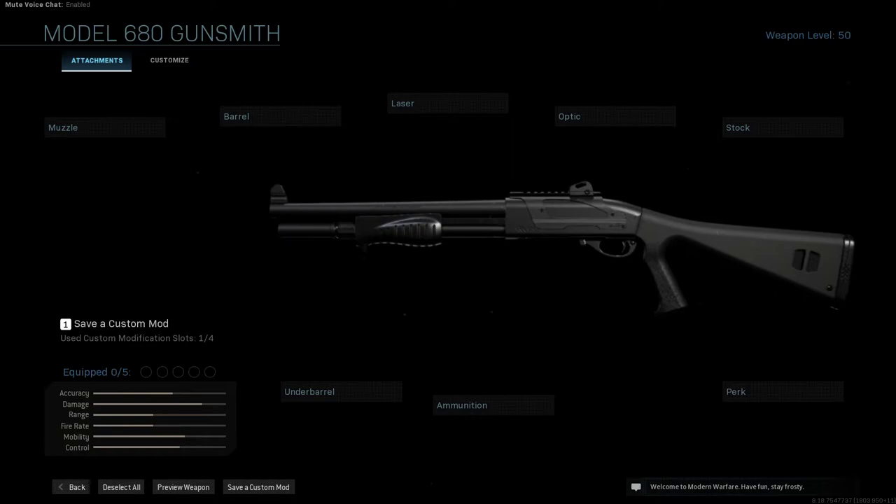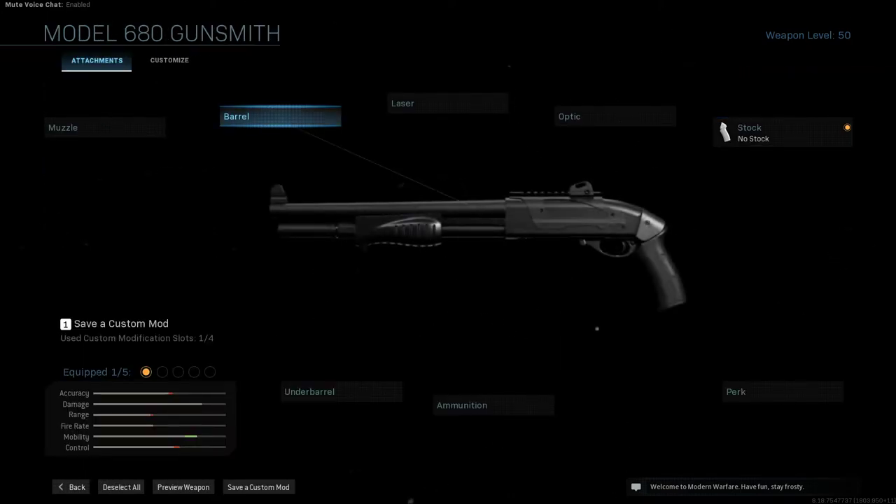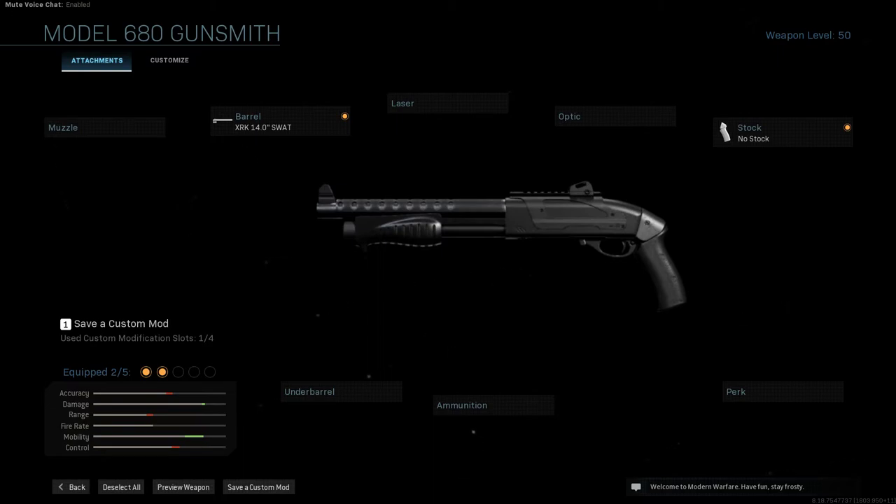The Ithaca 37 stakeout, or short pump, is probably the one in this list you're really going to get to make a good example of. You're going to use the XRK 14-inch Squat and the no-stock attachment — that's it. Those two attachments give you the Ithaca 37 stakeout seen in a couple of scenes in the movie. It's a weird weapon in the film — it's just shown in the background.